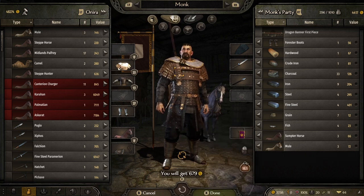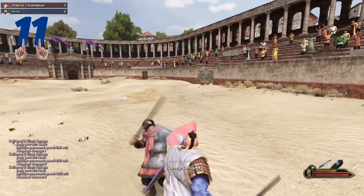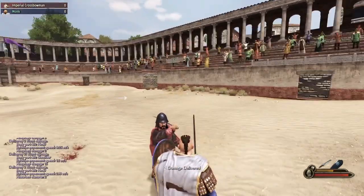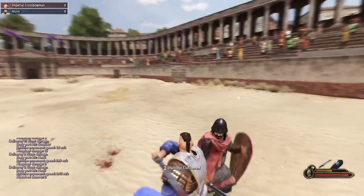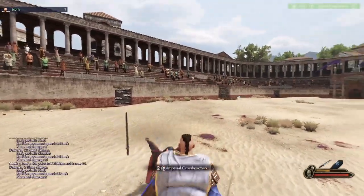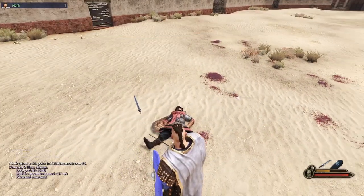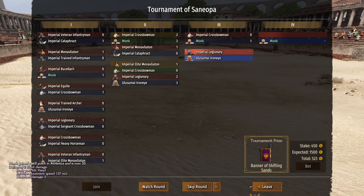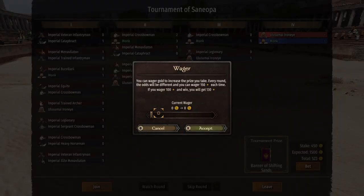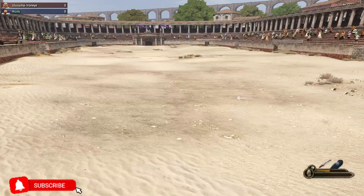Tip number eleven has helped me out a lot in tournaments — the shield bash. To shield bash, simply use your shield to defend by holding the left trigger and then tap X, or Square on PlayStation. You will perform a shield bash that stuns the target, enabling you to do a full swing to kill them. You can also level this skill up to stun enemies for longer by looking into your one-handed perk tree.